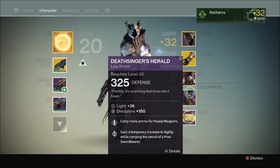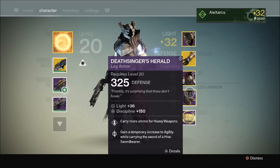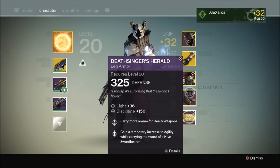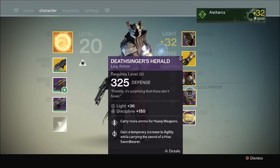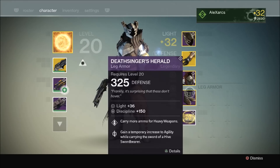Finally, to top off the build, I have the Deathsinger's Herald leg armor. We've got a really decent discipline stat on that, and we can carry more ammo for heavy weapons, and we gain a temporary increase to agility while carrying the sword of a Hive Swordbearer. Like many of the other leg pieces from the raid, you get bonus heavy weapon ammo — which is an extra shot, so the benefit isn't that great. But if it's a rocket launcher, you do get a big benefit from an extra rocket. The major perk is the extra agility while carrying the sword, which is definitely a bonus when attacking Crota in the raid.